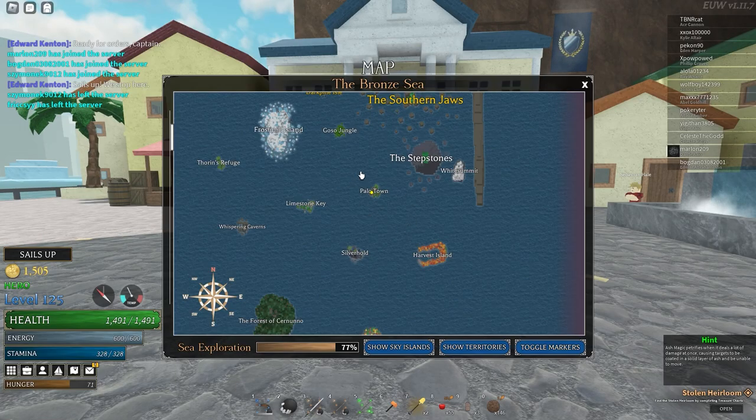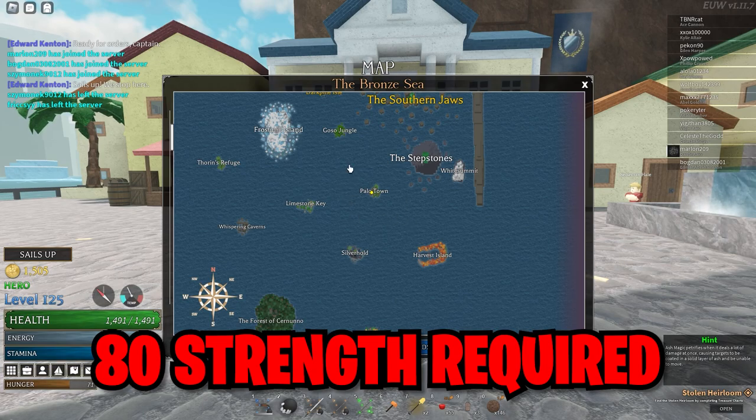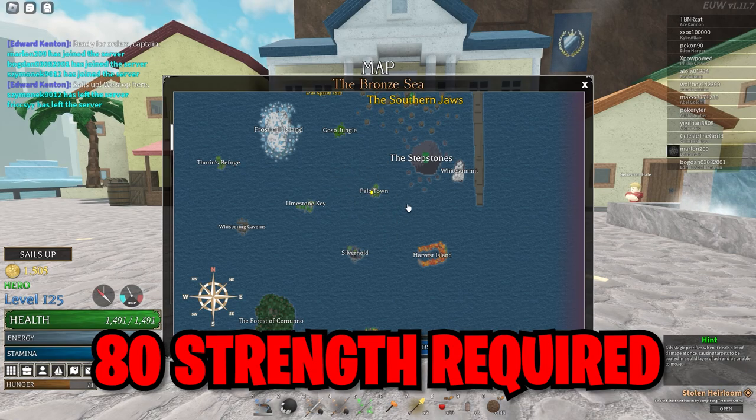Now the quest location in order to get Canifest is at Palotown, so just make your way towards here. And one thing that you got to remember is that you need to have AD strength, so before you even start on any of this, just make sure you have AD strength first.